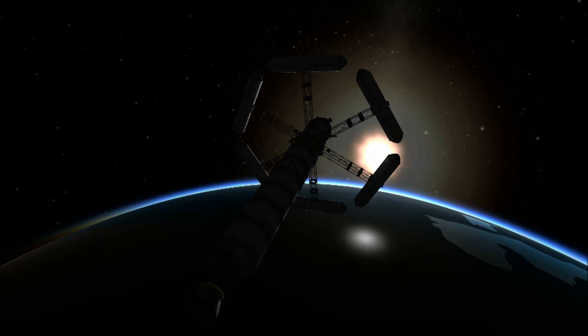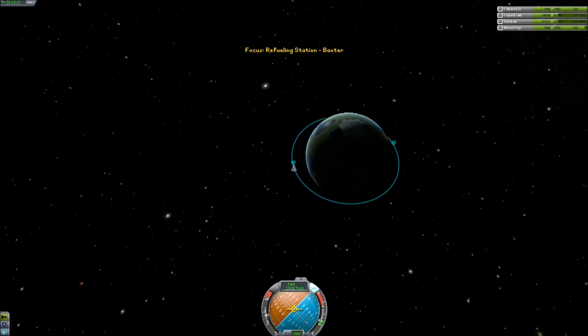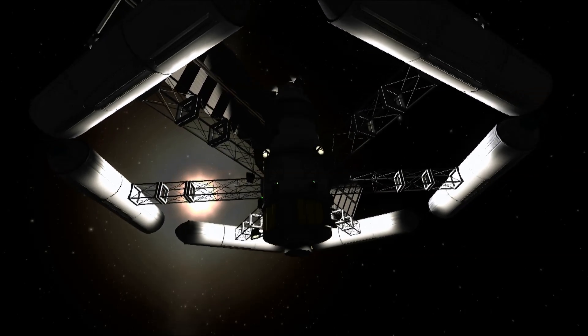I've always had a bit of an issue with dropping half of your ship every time you want to go anywhere, because it seems so archaic to me. In real life, if we could actually build platforms in space and use those as staging points — or even factories, even building ships in space — it would make the whole enterprise so much more cost efficient.